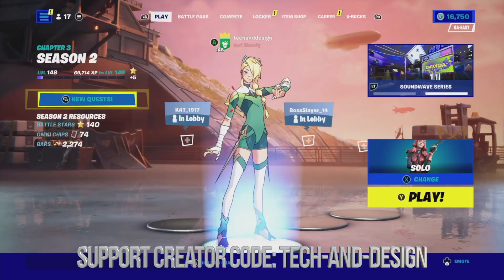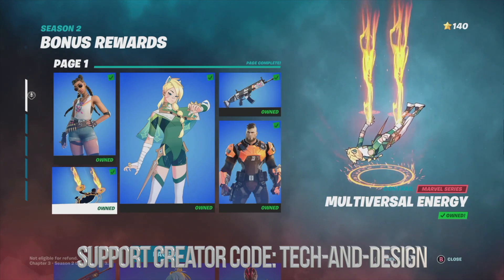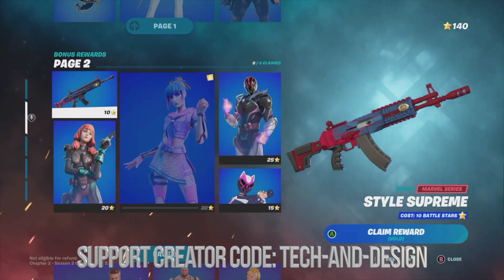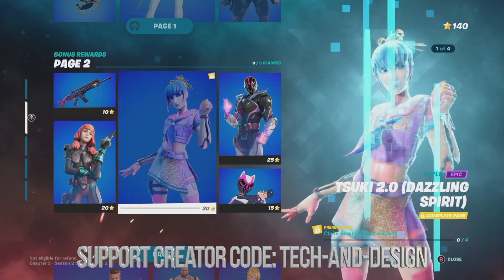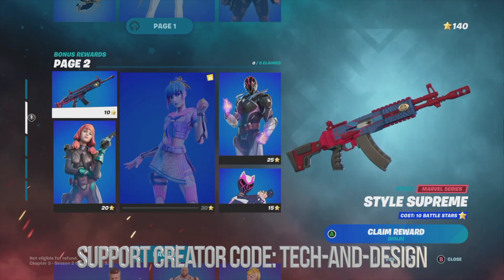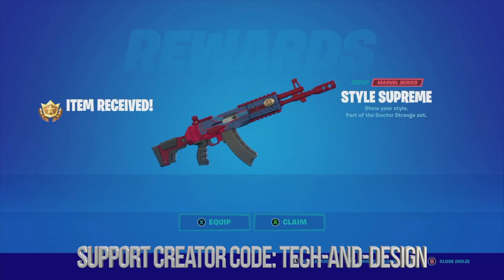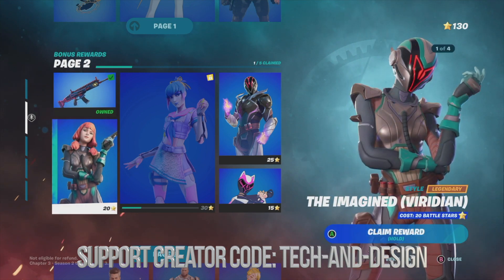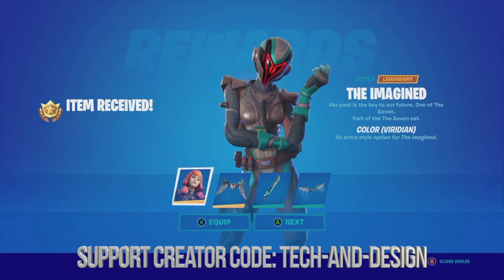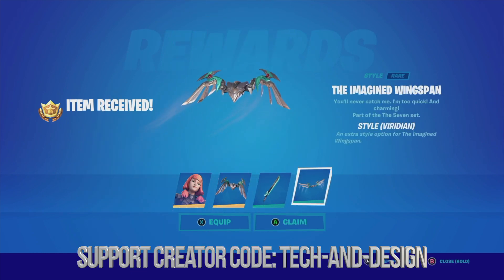And we're done. Here's the skin, and since we claimed everything from page one, page two has become unlocked. We can go ahead and claim everything around that skin in order to unlock the one in the middle. We're going to claim this and move on to this awesome skin — equipping that as well: equipped, equipped, and equipped.